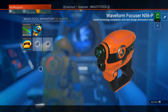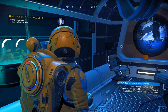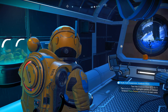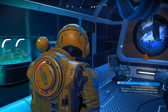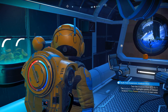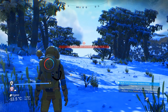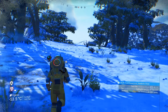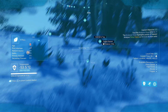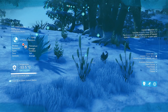There we go! Making discoveries — press P to read more. Analysis visor highlights points of interest. Analyze flora, fauna, or minerals to earn units. Test it using F. Cool — copper. Buried technology module. Press E to tag — let's tag that, let's tag this starship.